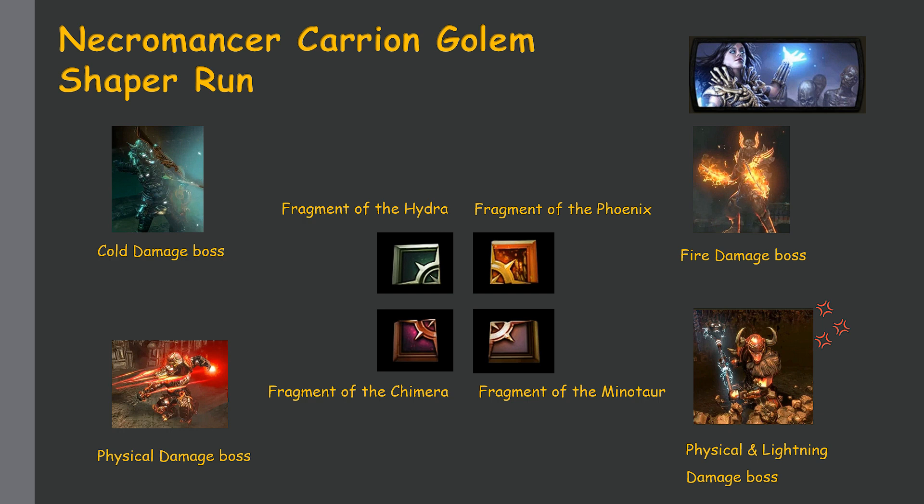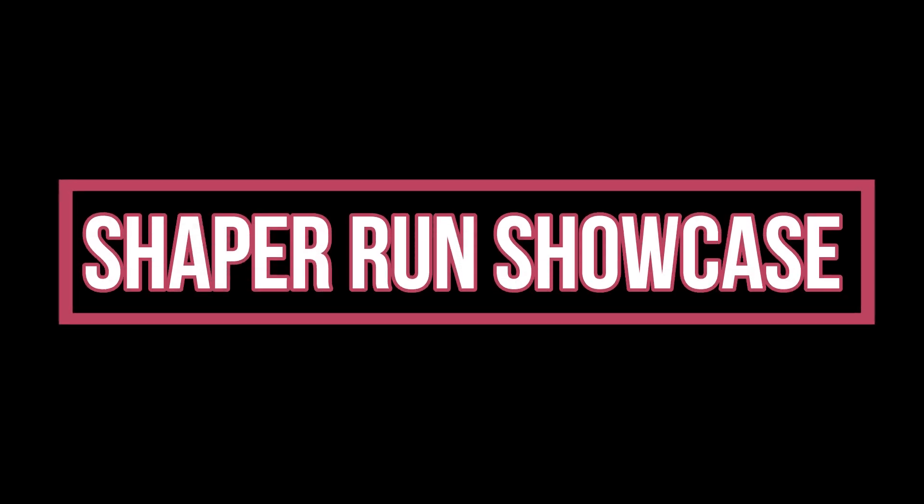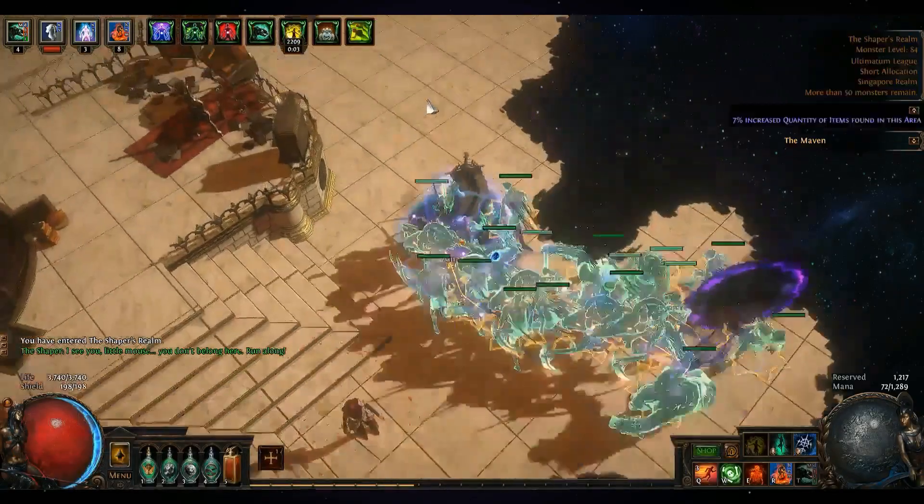That's where the danger comes in — you can't tank his physical damage; it's too painful. I think even with Bone Barrier I'd get one-shot. But if you can do all four, it's worth it because you can also do the Maven Invitation involving these four bosses, which helps progress your atlas. Otherwise, if the Minotaur is giving you too much trouble and draining your currency, I'd suggest just buying the fragment off the trade market.